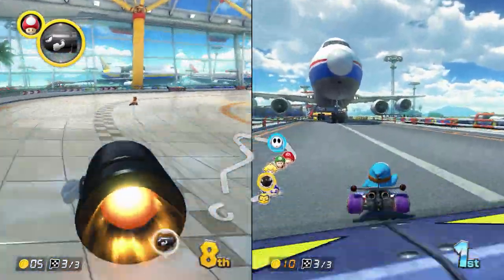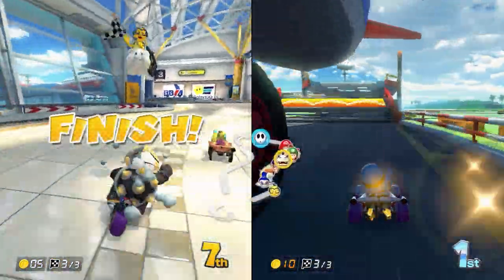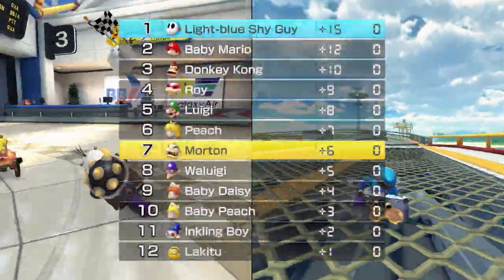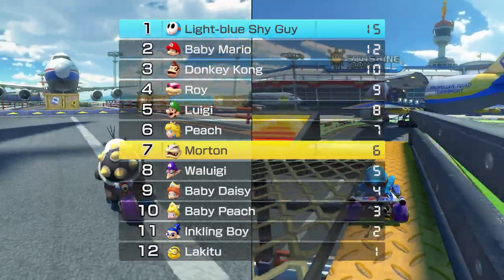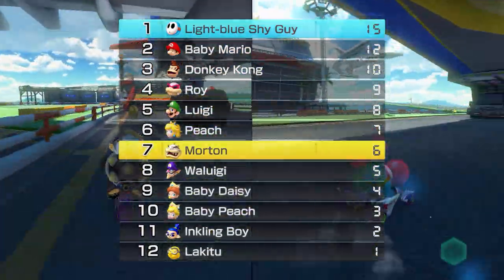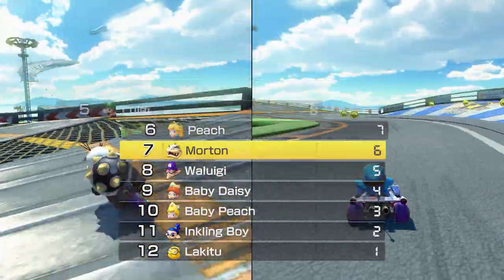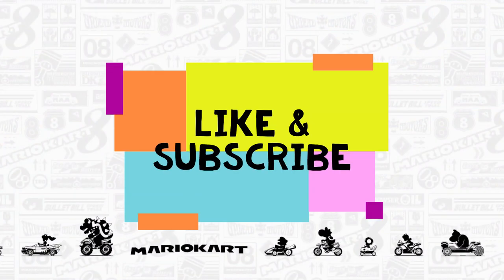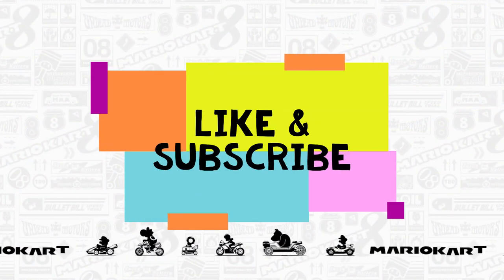Morton's riding the bullet now — taking the bullet home. From 12th he goes to 7th, which is more respectable. Final results: Shy Guy gets 15 points for first place, Morton gets 6 points for 7th place. Please like and subscribe to Vlogger Burgers and watch all our amazing videos!